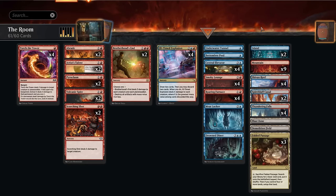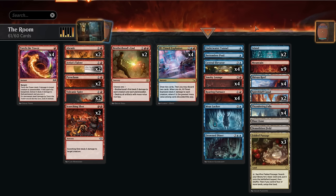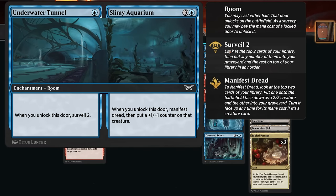I've got a few additional one-off room cards we can find with the Central Elevator when needed, which are a little less powerful than the full playset rooms. There's the Underwater Tunnel, just a single blue mana to play — pretty cheap to get those eight differently named doors in play. When we unlock it we get to surveil two.